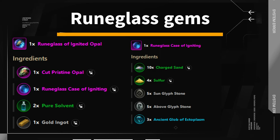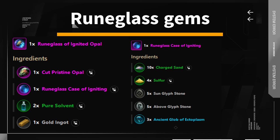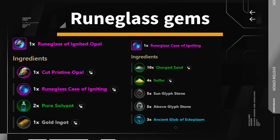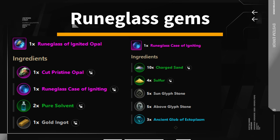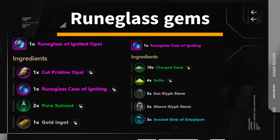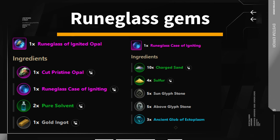For the creation of rune glass gems, you need stone cutting at 180. They are made from multiple items: a rune glass case, a cut pristine gem, pure solvent, and a gold ingot. The best way to get gems is by mining platinum, mithril, or orichalcum veins with as much mining luck as possible. Pure solvent is everywhere and gold ingots are easy to get as well.